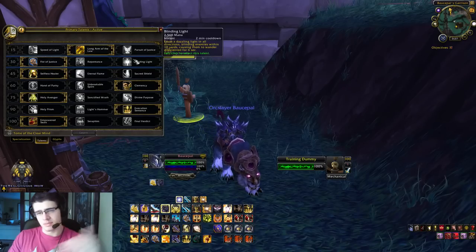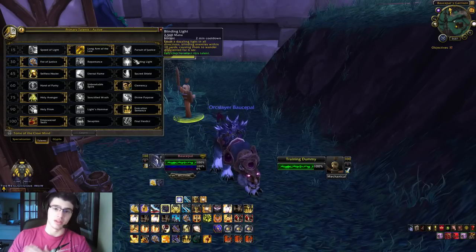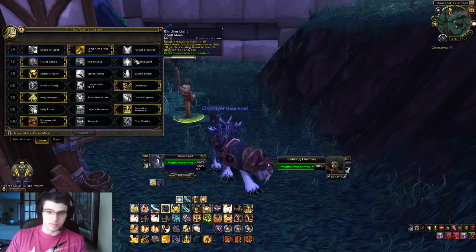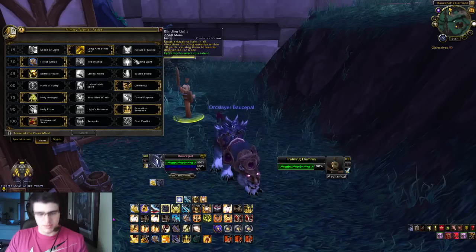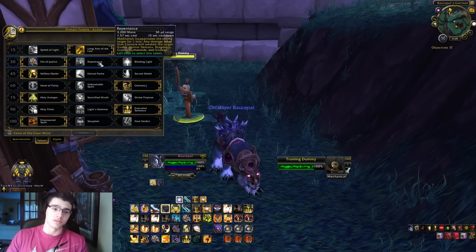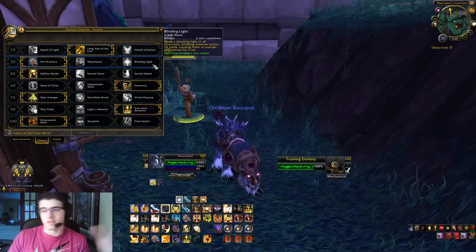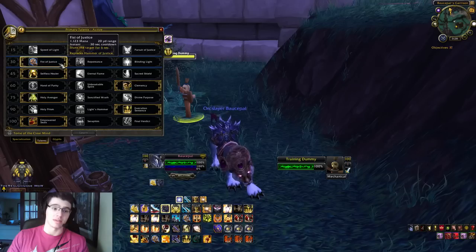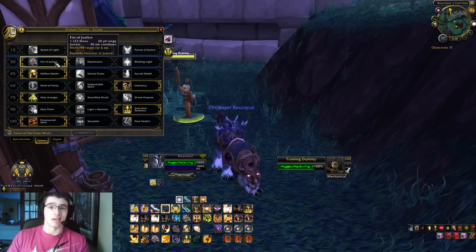Blinding Light used to be in MoP just an ability we had, no problem. Paladins were given a lot of CC in the previous expansion. So I recommend Fist of Justice as far as Arena goes. Repentance and Blinding Light are interchangeable — it just depends how you play and what comp you're using. But Fist of Justice is the best for dealing out damage and stunning every 30 seconds.